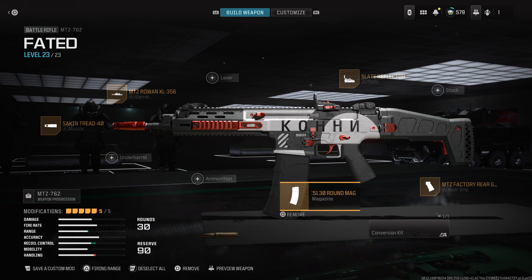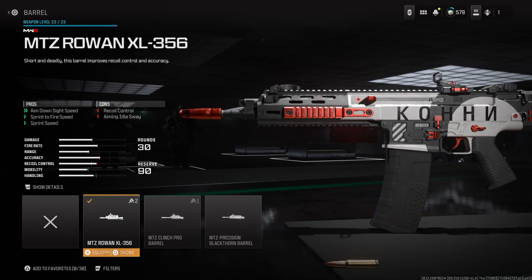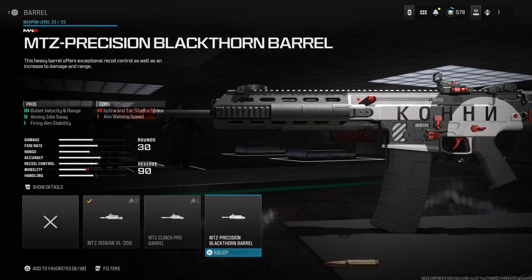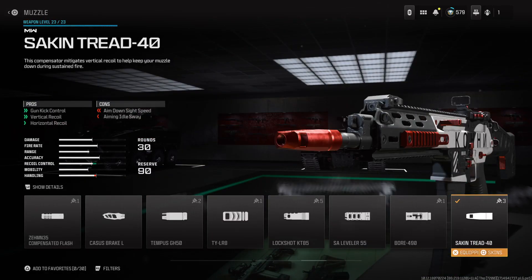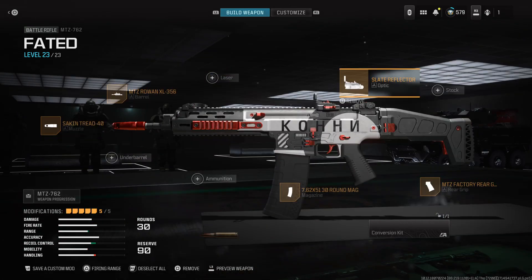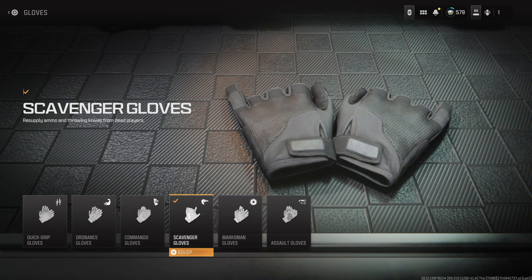I pretty much took the underbarrel off for a magazine because this thing only has 20 rounds. You can't put the conversion kit on it — it messes it up. Apart from the barrel, all of these attachments are pretty good. If you wanted the better barrel you could put it on, but this thing is very strong. I'd put on the Jack BFB; you don't have to have an optic but I kept it on. I'd put on a stock or a laser. These are the perks I always use — I usually use Marksman Gloves on snipers, but for red guns you could use Commander or Scavenger Gloves.